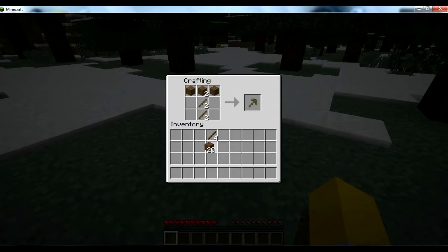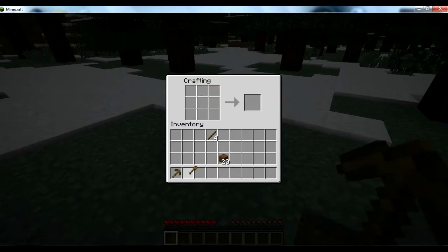I'll make a pickaxe and a shovel. Just place the two sticks in the middle and then across the top, wherever you need to put them. I'm also going to make a sword just in case you get around some sheep, and I'm going to make a wooden axe.